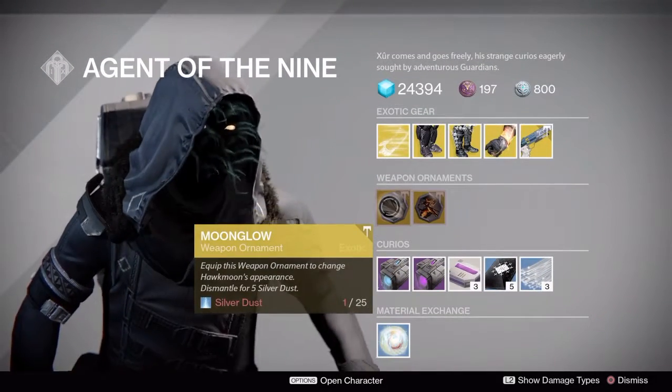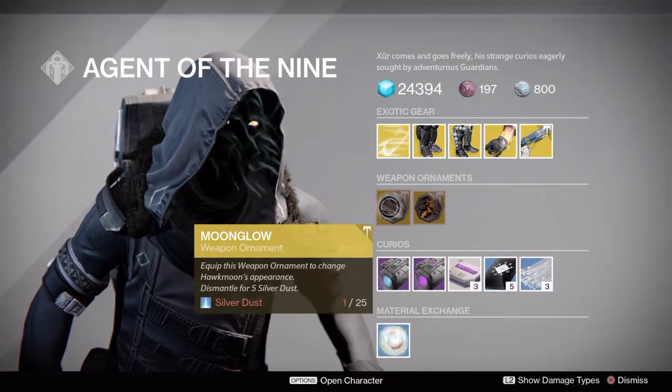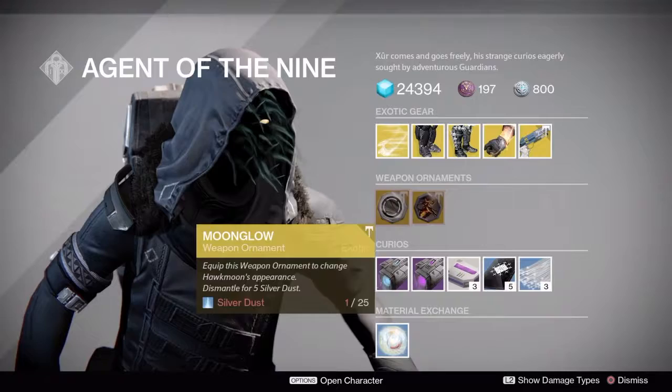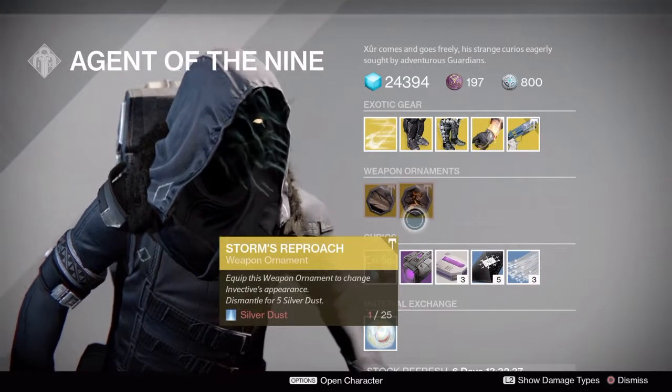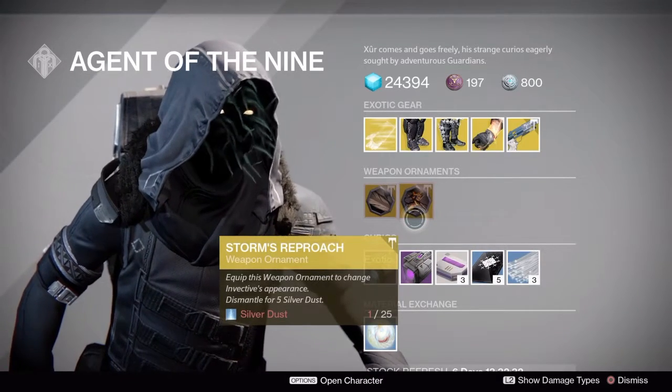Speaking of ornaments, what we have this week: Moonglow for the Hawkmoon is one of the ones I've really been looking forward to. And then Storm's Reproach for the Invective makes it look like you just pulled it out of a volcano.